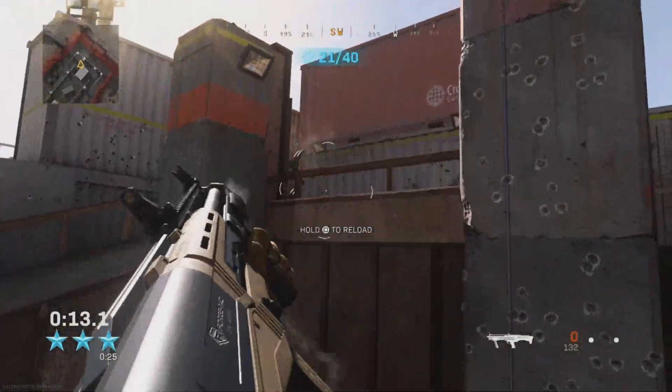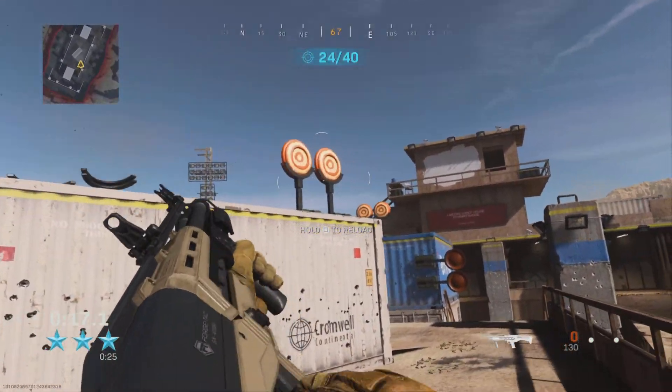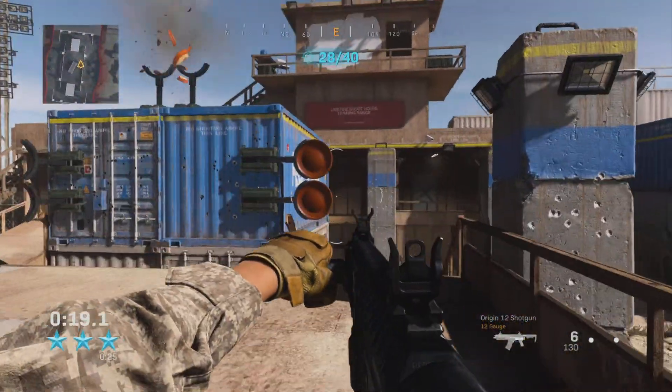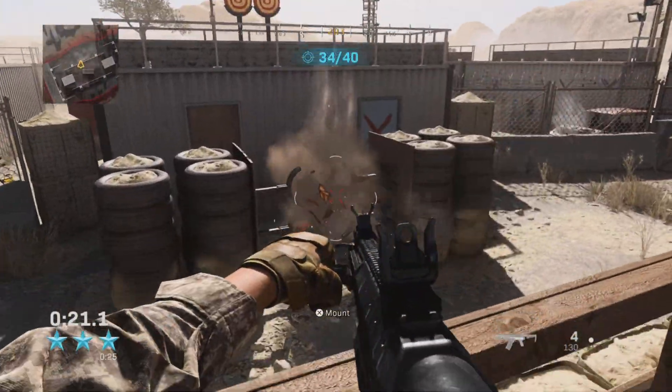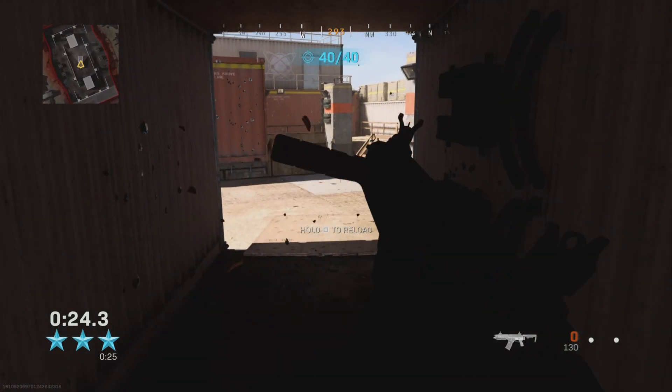If you want to turn around right here, you'll see these two targets — shoot that. When you're out of ammo, you can just switch your shotgun; it's probably a lot faster than what I just did. It's a very effective way to actually level up.